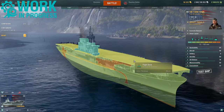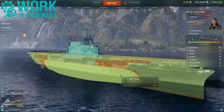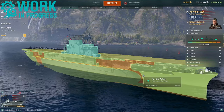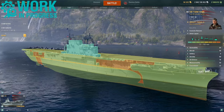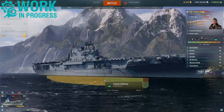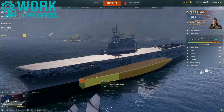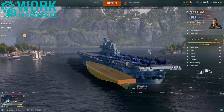The flight deck is 25 millimeters, fore-end plating 19, side-plating 19 millimeters, aft-end plating 19 millimeters. Hanger plating gets 38 millimeters of protection, and there is a small armor belt of 40 millimeters and 102. Looking at the actual citadel, it is deep under the waterline and quite small. The deck armor is 38 millimeters, athwartship 102, athwartship at the stern is 102 millimeters.